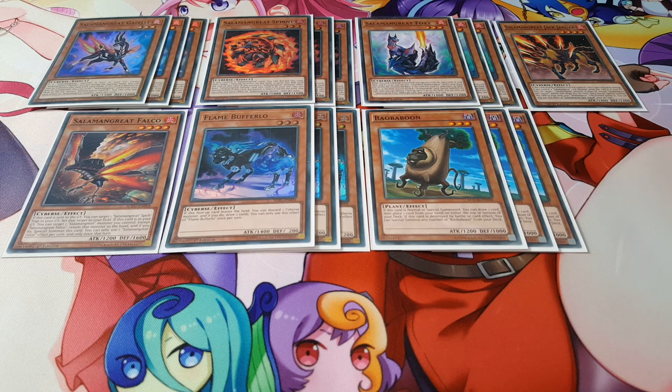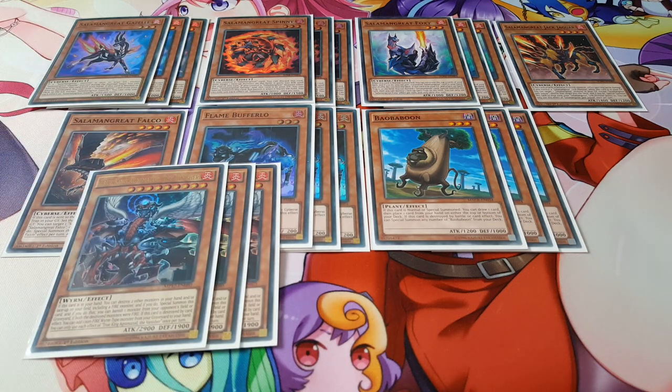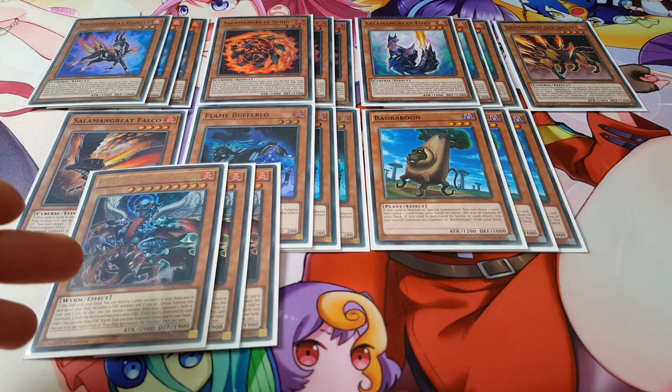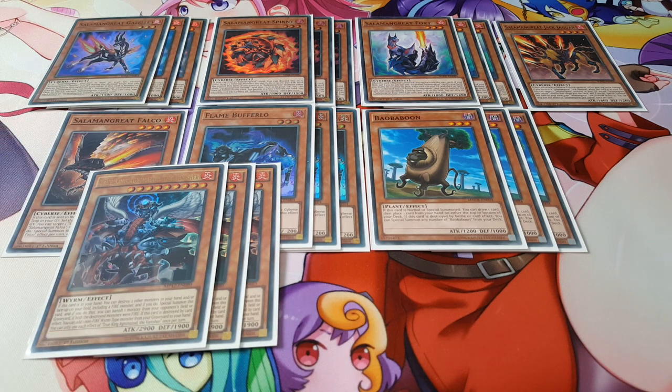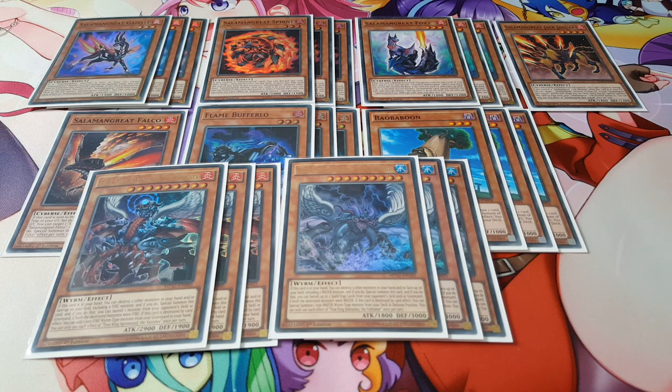The main cards of the deck are the True Kings. We're playing three copies of Agnimazud the Vanisher — it got a common reprint in the structure deck, so definitely add them in. You also need three copies of Baristeros the Fathom; if they destroy each other you get their effects. And of course we're playing Dragonic Diagram, which works well with all of that.